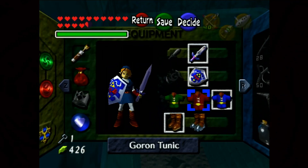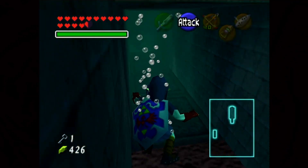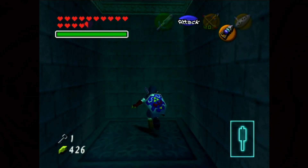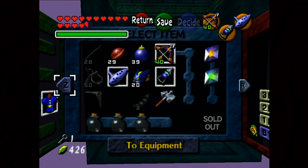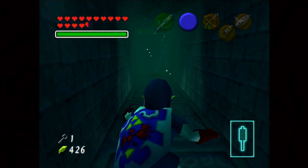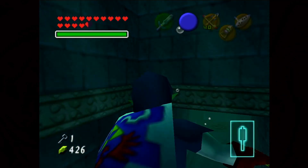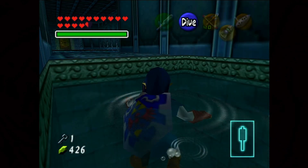We've pushed this block down, which allows us to get through here. Once again, we'll come through here and remove the Iron Boots — you can see that pausing to equip and unequip the Iron Boots is really obnoxious. That's why I wouldn't say the Water Temple is hard, especially with this method. But it's really annoying.